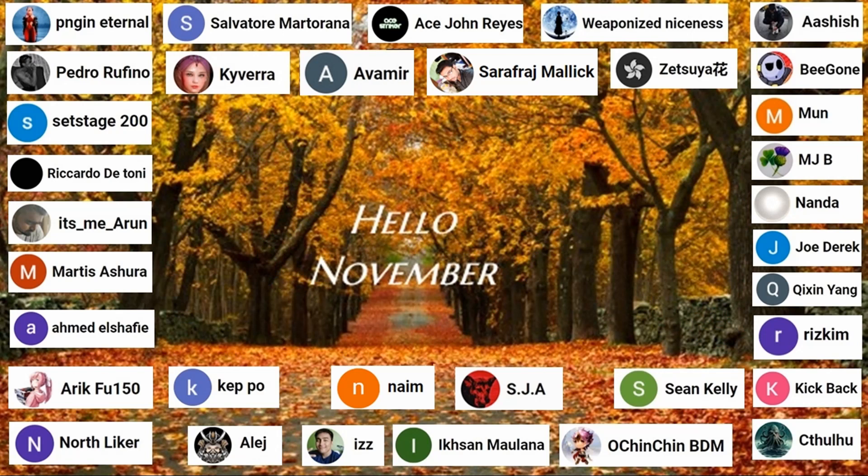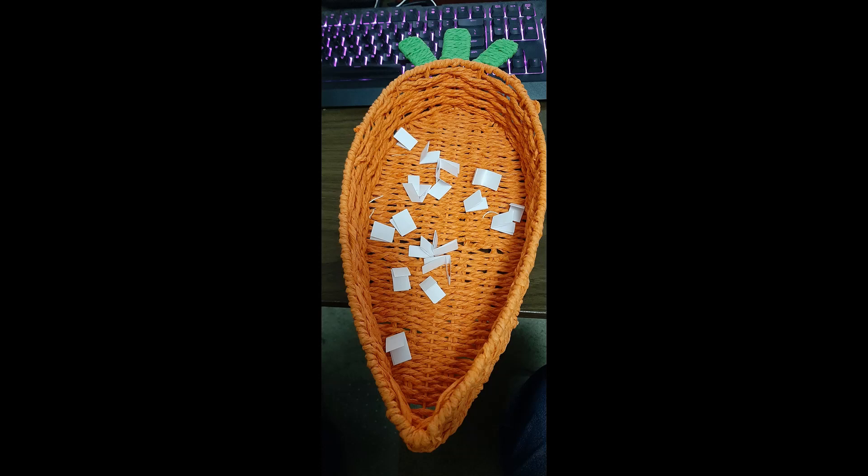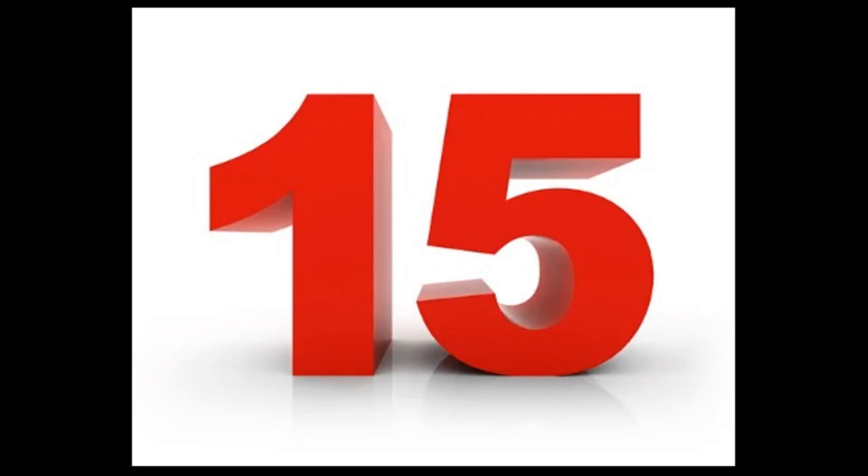So we take all these names and we place them in our famous carrot basket and draw out — normally it would be six names. But this time, for this month, we are going to do something special. Last month was such a blast, we're going to keep the good times rolling.